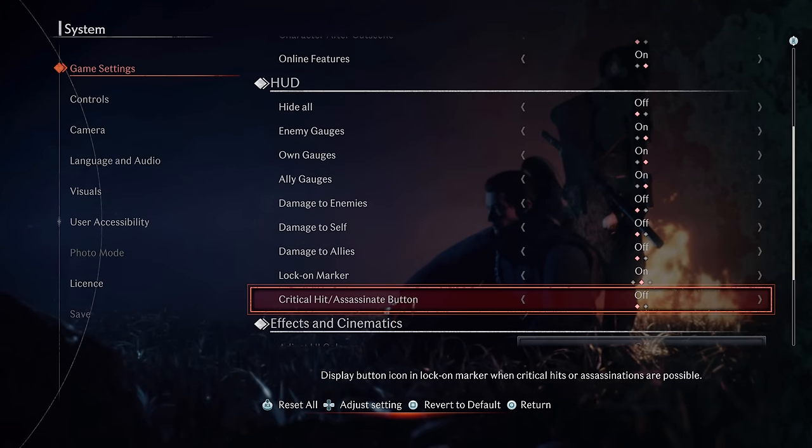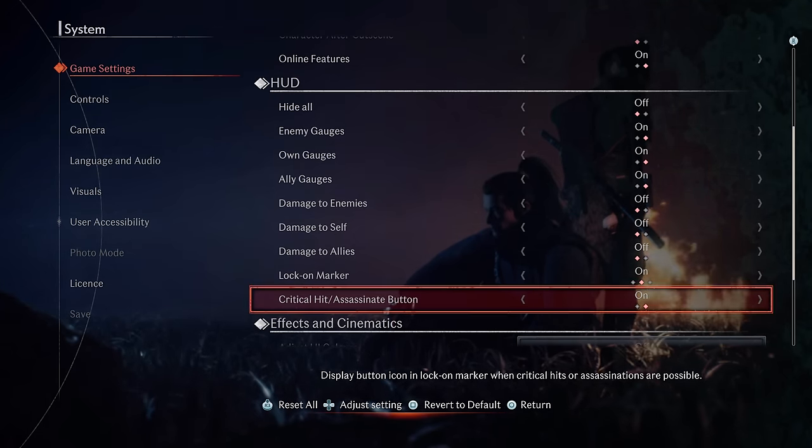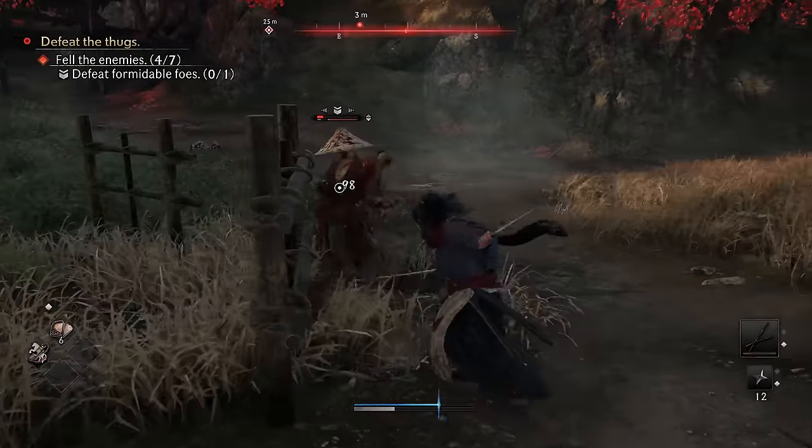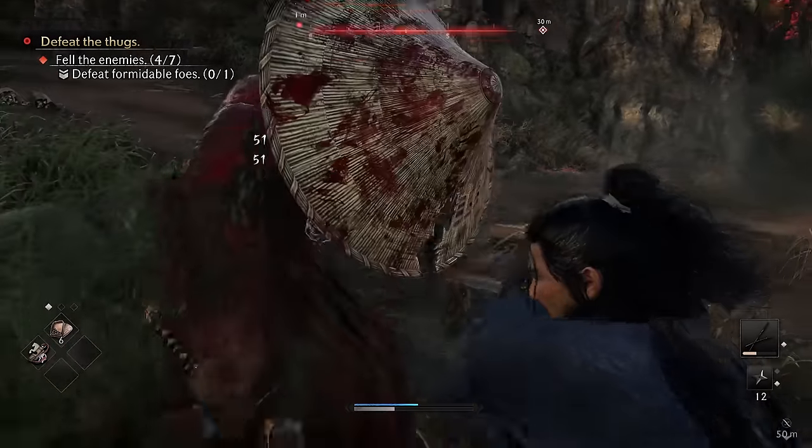The third setting is under Game Settings, and is to enable the Assassinate Button under the Hood category. Once an enemy has been stunned, there is a triangle button prompt in the lock-on marker, which helps to ensure you don't forget to press it.